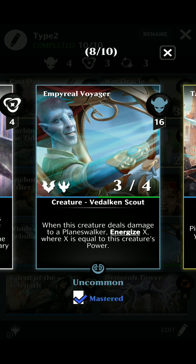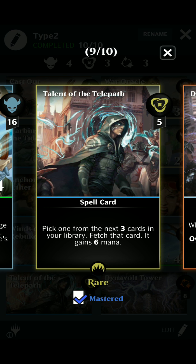Emperor Real Voyager is to help energize the board for Deadlock Trap and for Dovin's 3rd ability — we'll talk about that in a second. Talent of the Telepath is a nice addition. I haven't used it much, but now with the new Type 2 cards and only being able to use Standard — which is the Origins set, Kaladesh, and the new Amonkhet set — I'm definitely going back to some other cards that I haven't used in a while, and this is one of them.